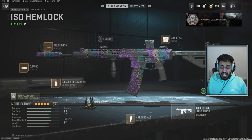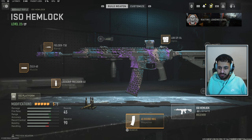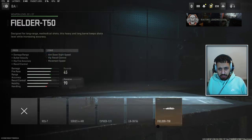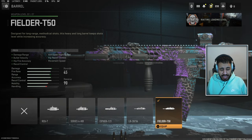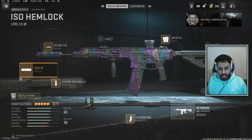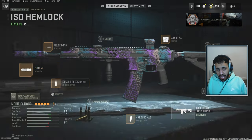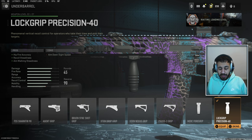Next up, we've got the ISO Hemlock, which is a very popular weapon right now — probably the meta rifle in the game. Because it is an assault rifle, the only thing that lets it down is the 45-round mag. But it can still down at least two enemies if you're landing your shots. The Field barrel is the best barrel for this gun — there's no other attachment you should be using here, as it's the best attachment for controlling recoil. We are using the Zulu suppressor again, and then the lock grip underbarrel, because it's the best underbarrel in the game for controlling recoil.